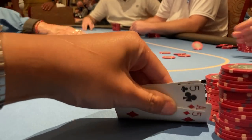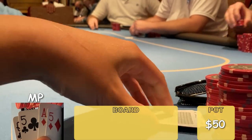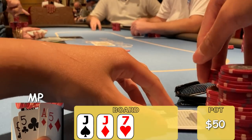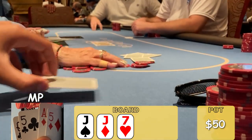1-2 PLO, in for $200. First hand, we've got Ace, Queen, 5, 5 double suited. Didn't get the preflop action, but I'm heads up to a flop in position versus the Big Blind with what looks like around $50 in the pot. Flop comes two jacks and a 7. It checks to me. C-bet, I guess? I don't play PLO. I bet $15. He folds. PLO is easy.